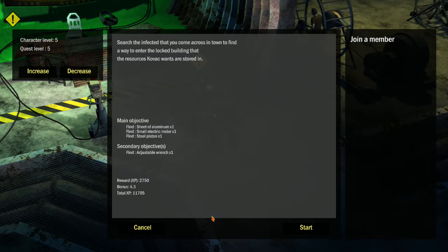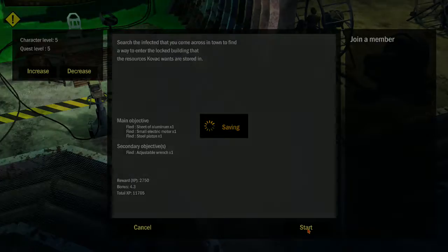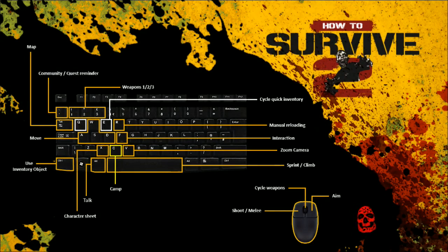Alright, guys. Let's see. Main objective: find a sheet of aluminum, an electric motor, and a steel piston. Secondary objective: an adjustable wrench. Alright, let's get to it.